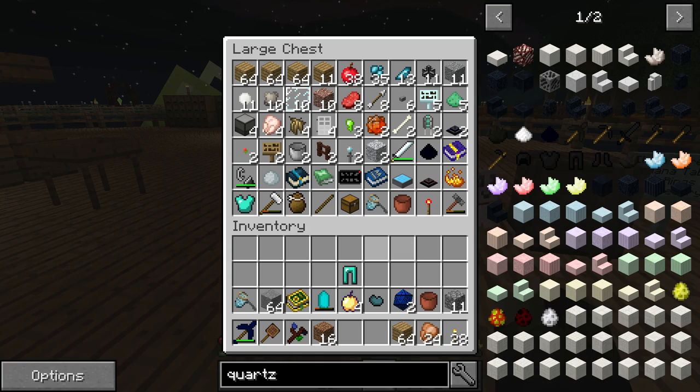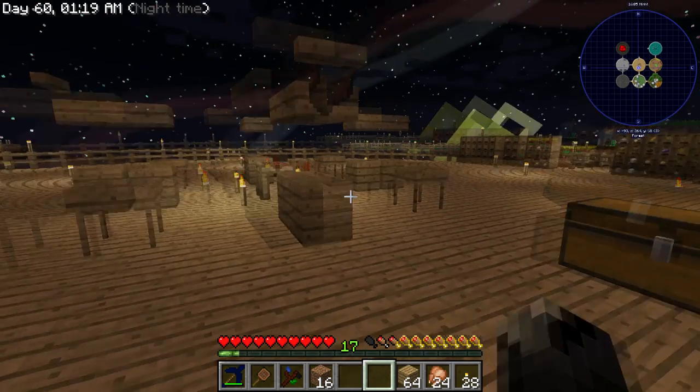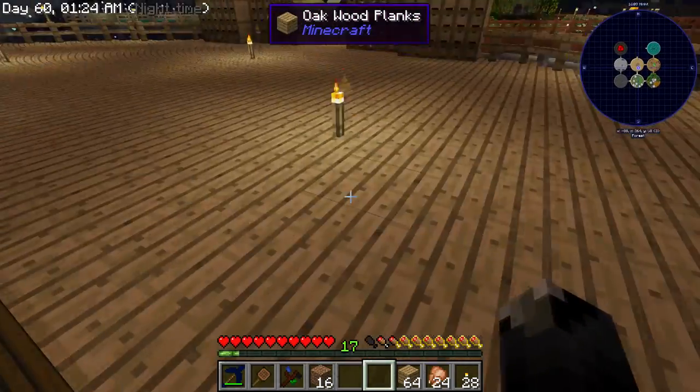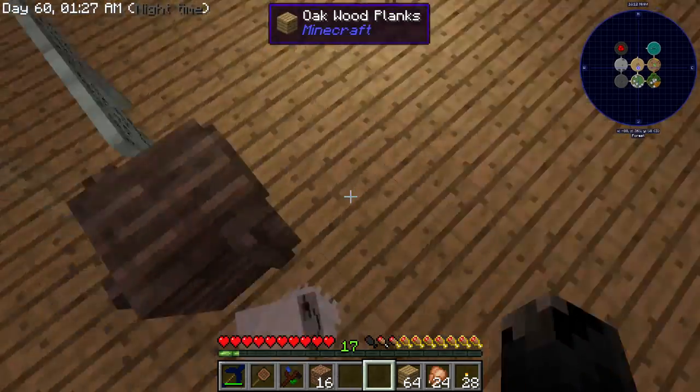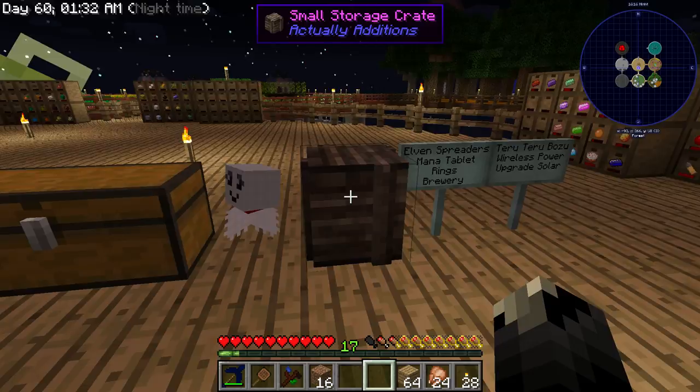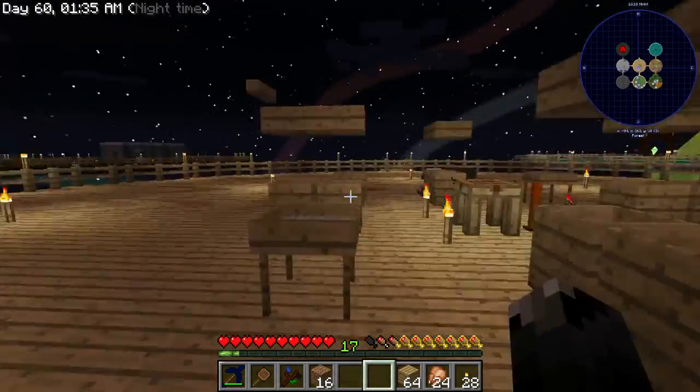I actually think I got a diamond chest plate out of one as well, so I may actually have half a set of diamond armor just from loot bags. Since I'm very careful about where I build stuff and I keep my platforms all lit — there's the diamond chest piece. You can't actually walk through that guy — I forgot I put him there.